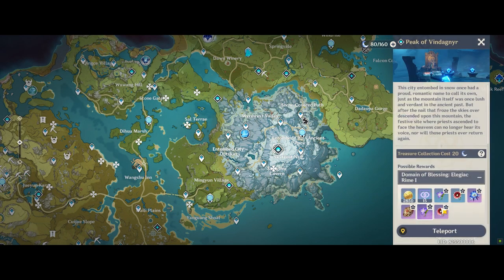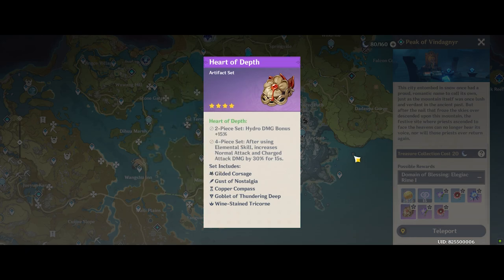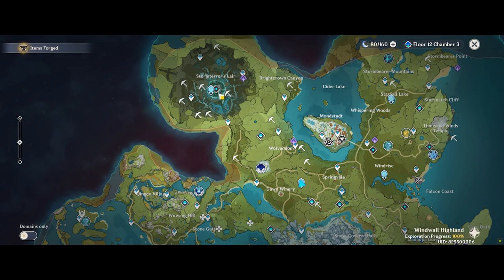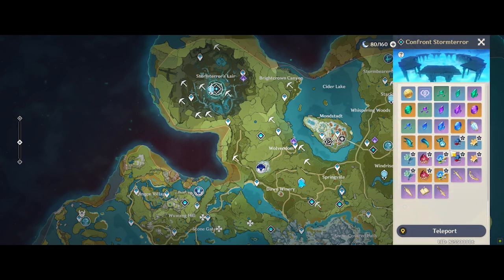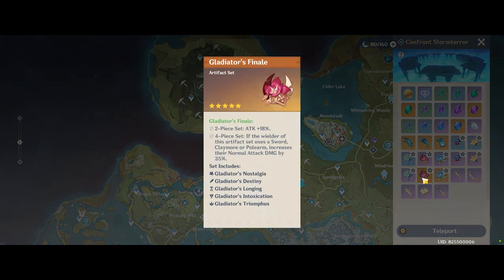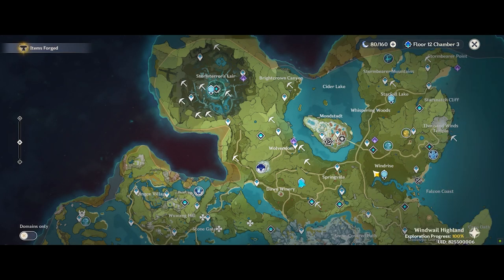I don't recommend players to use the Strongbox for Blizzard Strayer or Heart of Depth unless you are specifically looking for something, since the Dragon's Spine domain is actually very high in efficiency — both sets are very, very good: your Heart of Depth and also your Blizzard Strayer. So your efficiency here is not really improved if you use the Strongbox.